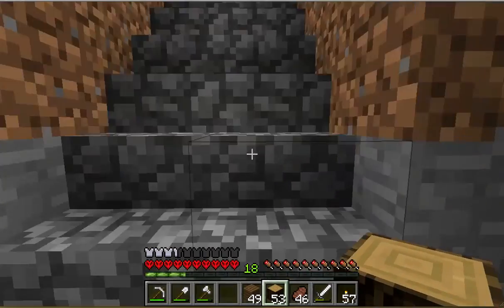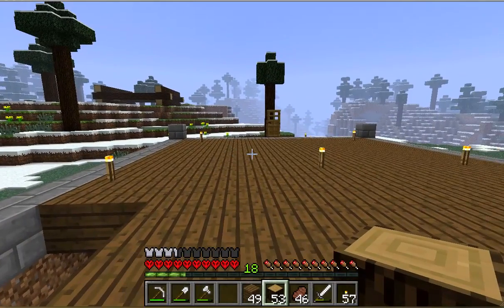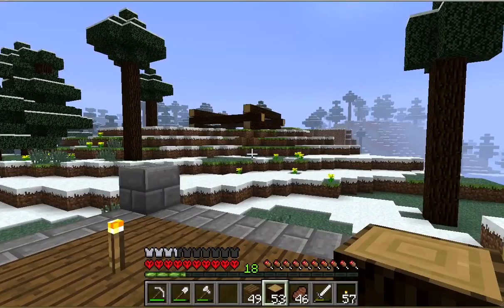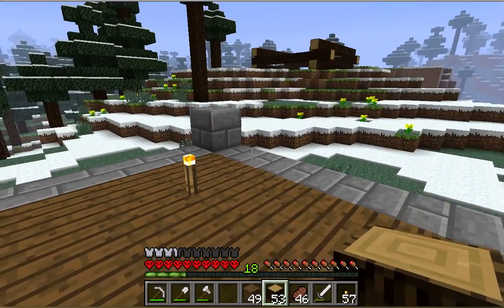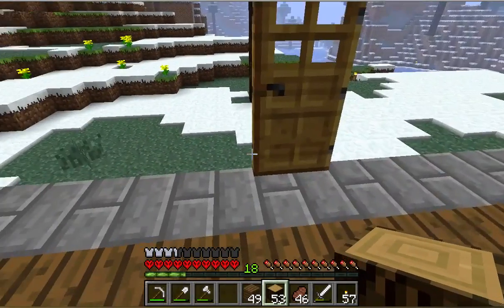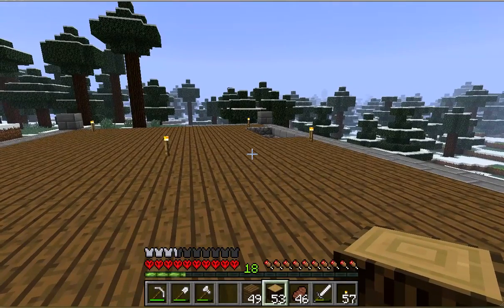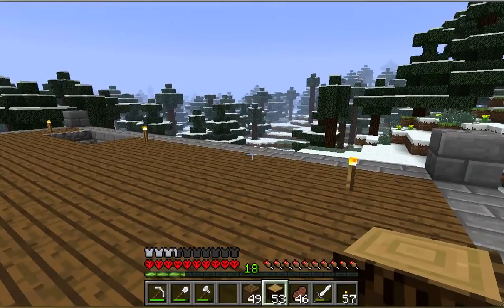The floor is pretty much done. I tend to build from the ground up. My greenhouse will be over there — I'll have to figure out how I want to proceed with that. I don't think it's going to be a typical structure. I'll have stone go around my door, and I'm going to need more than one door, obviously. This is going to be a big house.